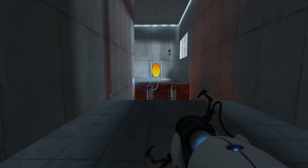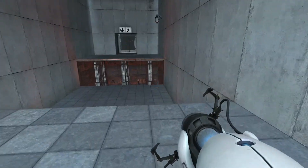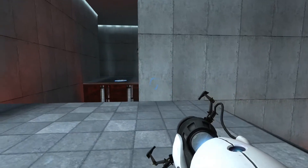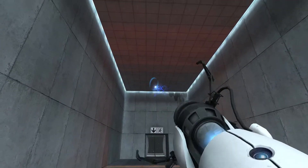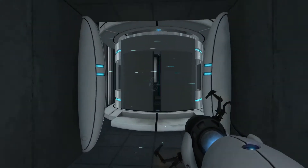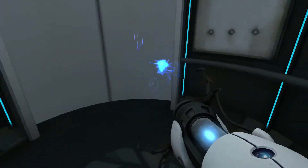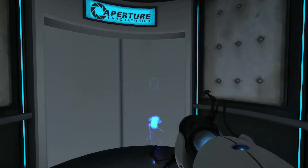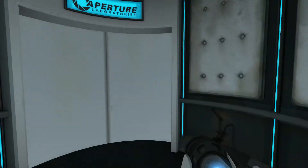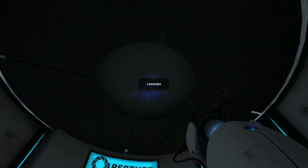Please proceed to the chamber lock. Mind the gap. I don't know what to do — let's go through here. Well done. Remember, the Aperture Science bring your daughter to work day is the perfect time to have her tested. So we're going up. I can see — that's when it meets the wall and goes down. The heck? What's in the ceiling?